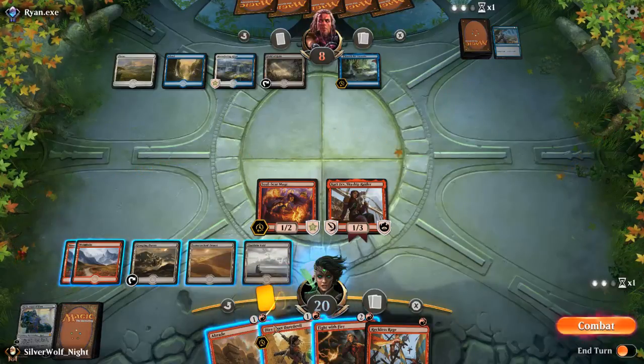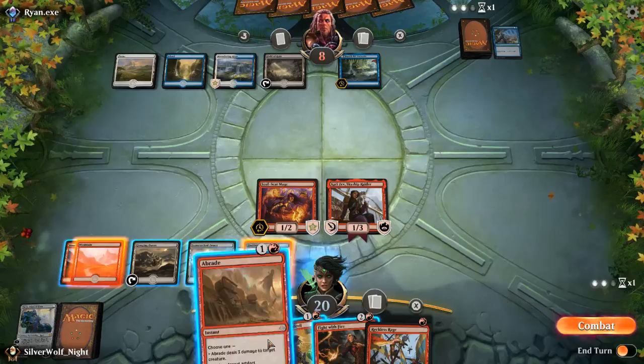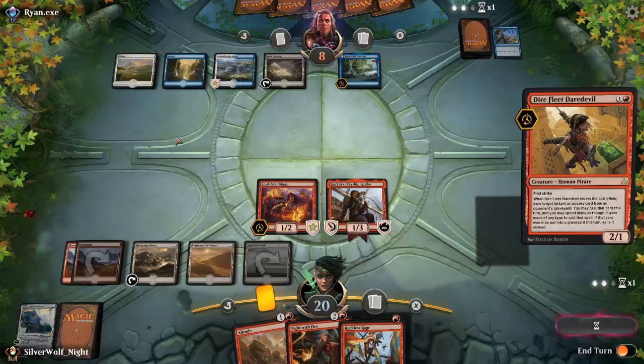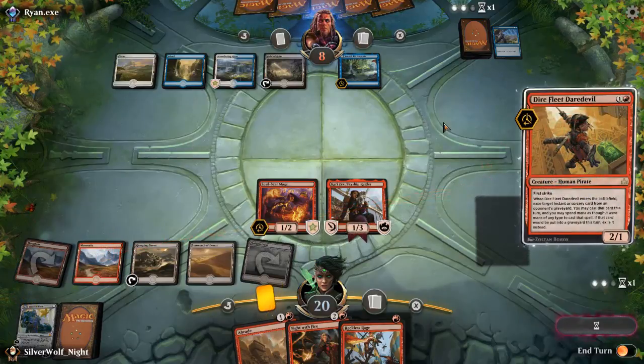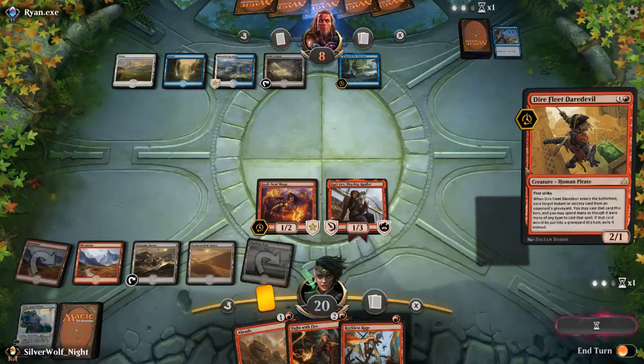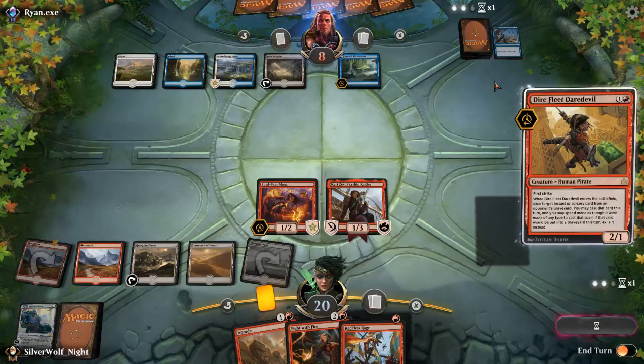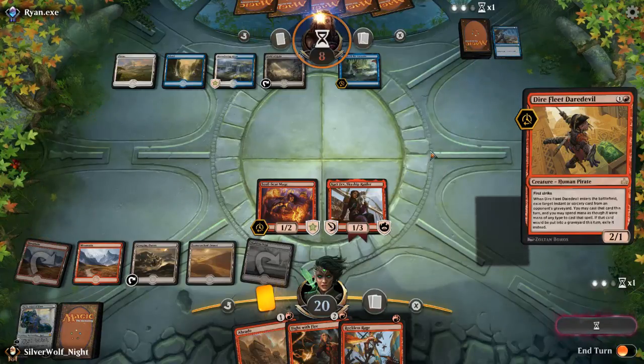I should be able to — you know what, I'm going to take the risk. I'm going to take his permanent from him so that if he goes to cast something — if he lets this through — I'm going to destroy it, counter it. But again this is another counter card, so if he counters it, it's not going to be the biggest loss.